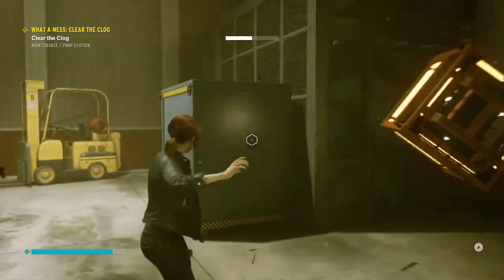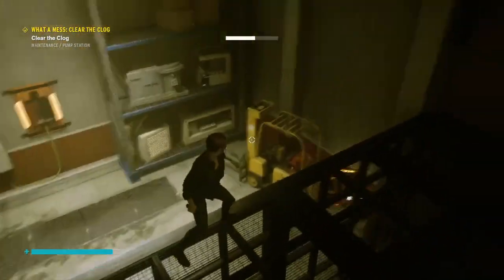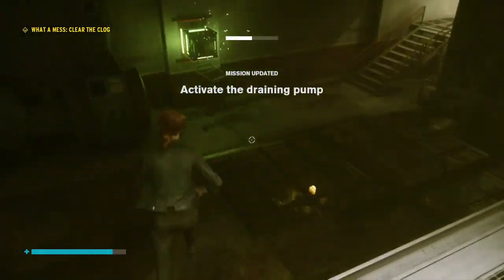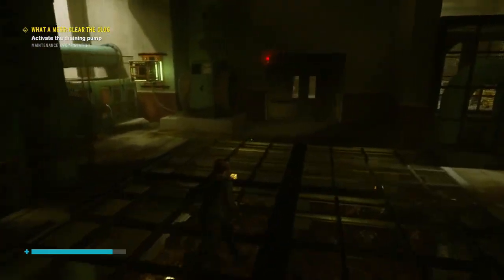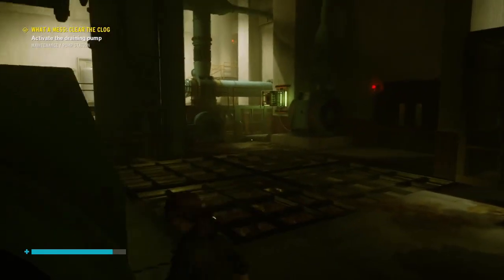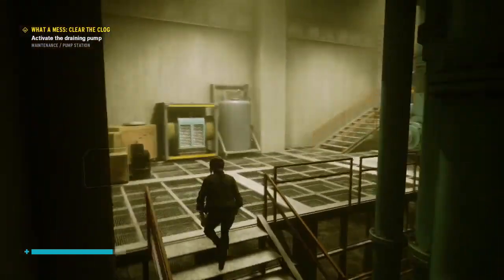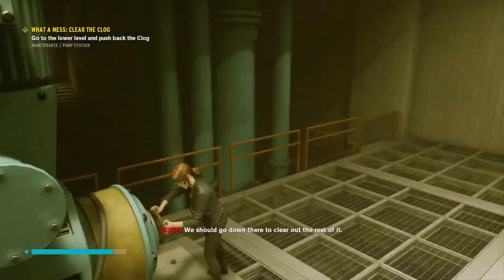It's this one here that's now closed that door, so I need to bring it over the top — don't fall down, I need you. And now we can activate the draining pump. Where's the draining pump? It's probably just one of these things needs touching. This one is touchable — and this also looks a little bit touchable as well. This is the touchablest. And then we go to the lower level and push back to the clog. This door is open — that's got to be relevant. Yeah, this is taking us down to the lower level.